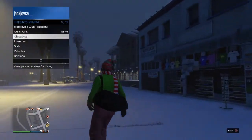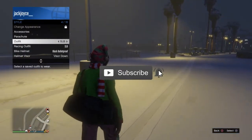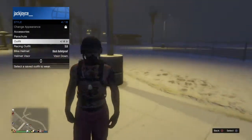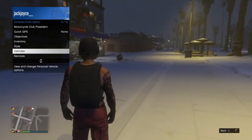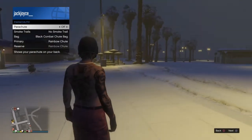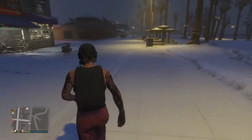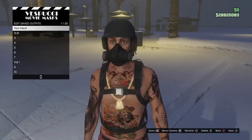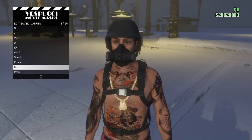Once you're at the mask store, what you want to go ahead and do is make sure you have an outfit that you want the duffel bag to be transferred onto. You also want to make sure you have a parachute on your back. Once it's on your back, go to the mask section and actually save the outfit with the parachute on.